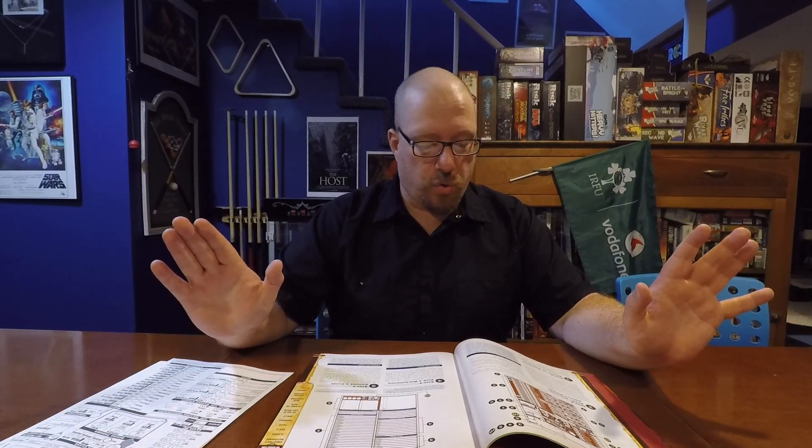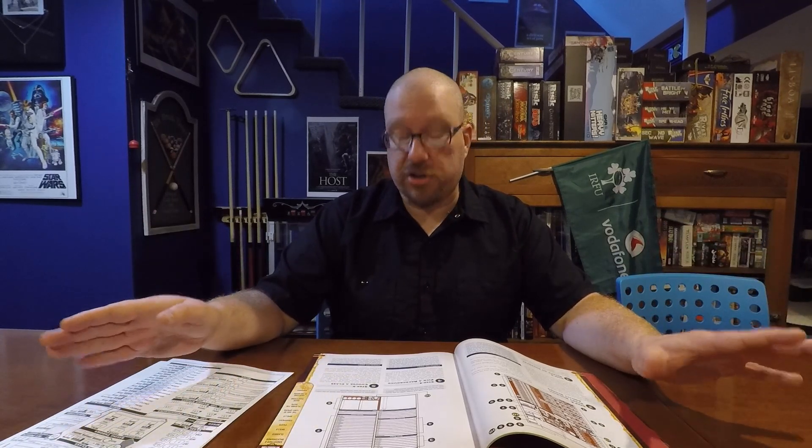Next, we're going to start actually getting his ability scores. All your ability scores start as tens, and as you are choosing your options — like your ancestry, background, and class — you're going to get boosts to your ability scores and possibly penalties as well. I'm going to run you through all of those to see how we're going to alter the abilities while keeping it very thematic for Guts from Berserk.